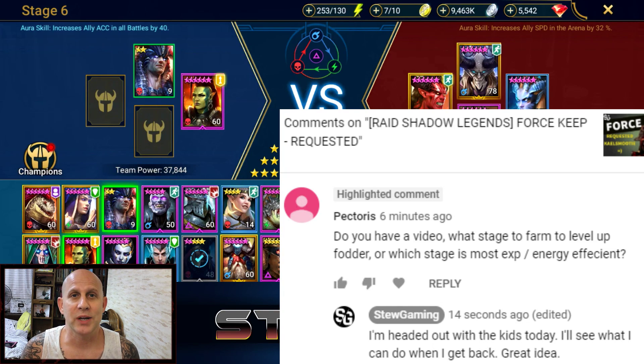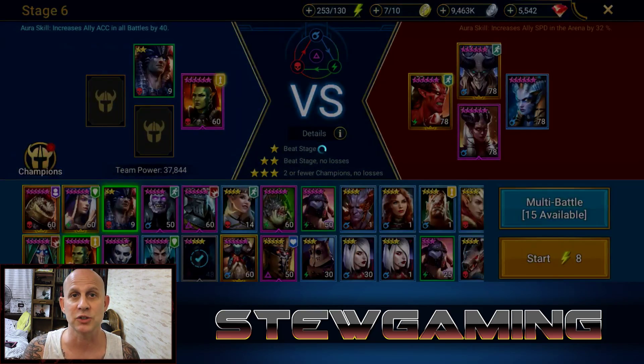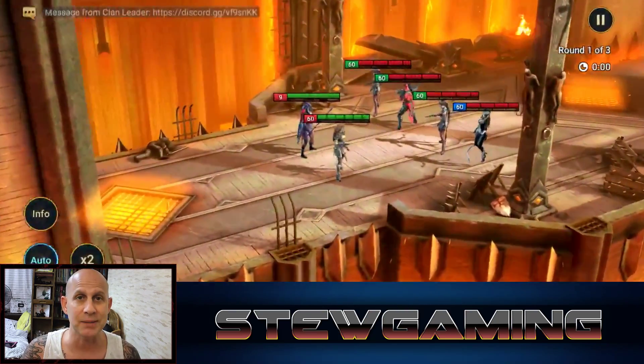Raid Shadow Legends — I'm here with a quick video that Pectoris asked me to make a couple days ago. He said: do you have a video for what stage to farm fodder and which stage is more experience-energy efficient? Basically what I'm going to do is play through this and show you a chart from Reddit, and I'll leave a link in the description so you can find it yourself.